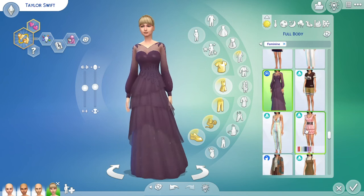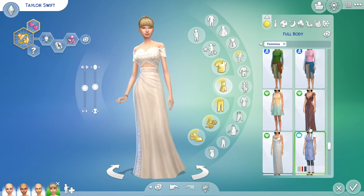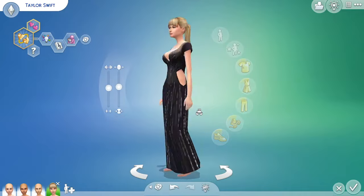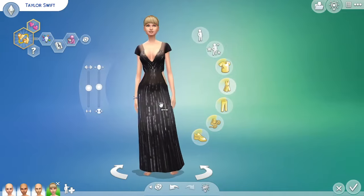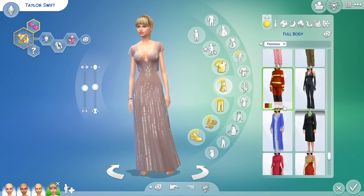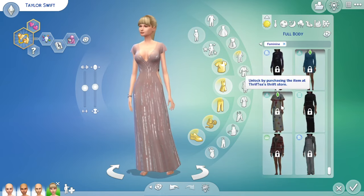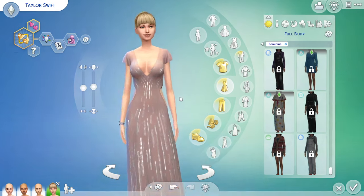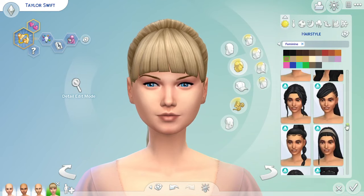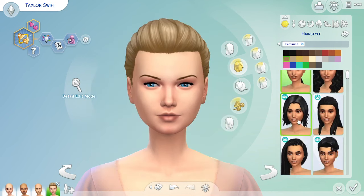I eventually settled on a dress from an unpopular Sims 4 pack that you may not have, but it was the dress I felt was best for her. It was this dress — an older Sims outfit from the party pack. In this blush color, I just felt it looked really beautiful on her. It felt Grammy-worthy, compliments her energy, and it's sweet and delicate and angelic and special.